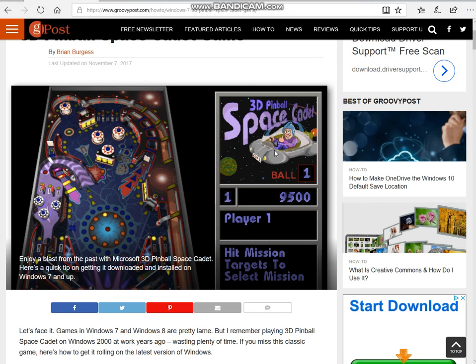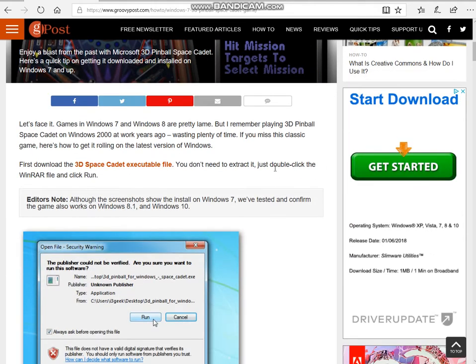What's up guys, it's Brandon here and today I'm going to be doing a little tutorial on how to download this old game that was on Windows XP. It was just like one of those games that came with all the other games like Minesweeper and that stuff. I was a little disappointed when I got this computer that I found out that they didn't have it anymore.